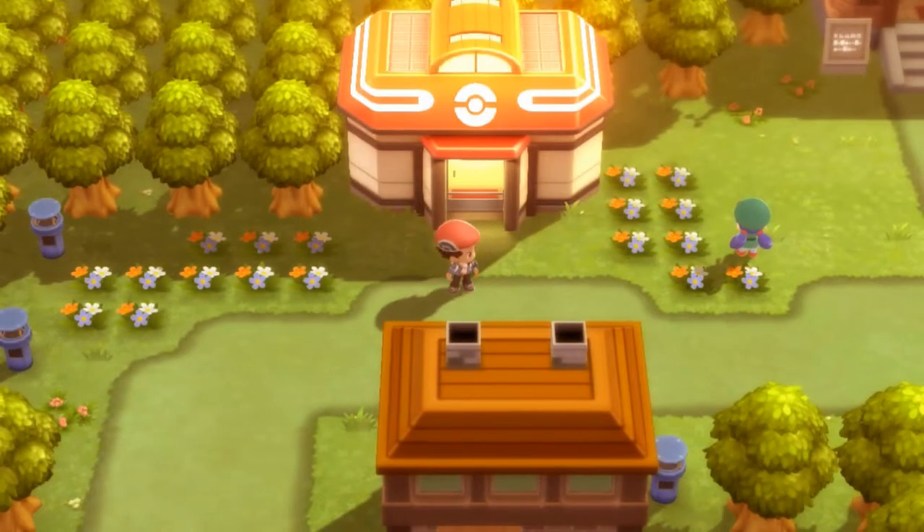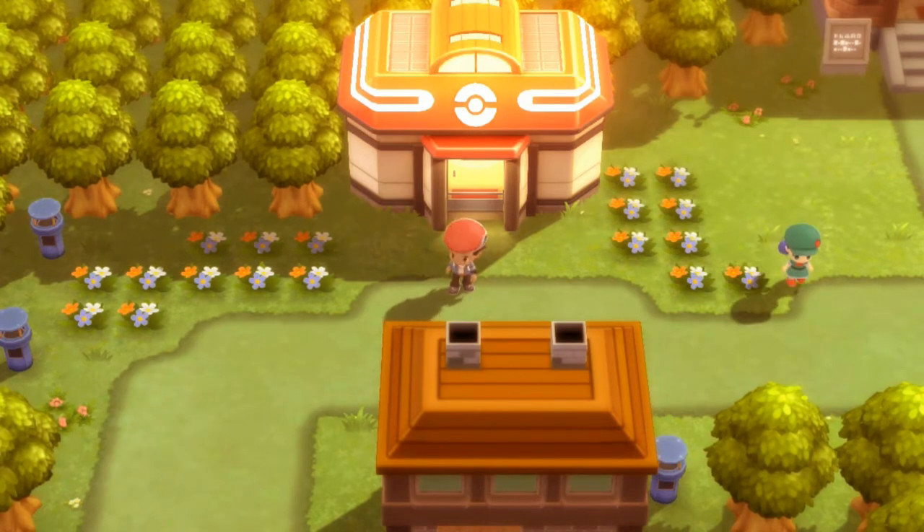What's up guys, it's me your host Draven, welcome to another episode of our Pokemon Brilliant Diamond walkthrough. In our last episode we managed to capture the long-awaited Pokemon that you guys all wanted: Kid Thunder. Now it is time for us to go to the Pastoria City Gym because we need a fourth badge.